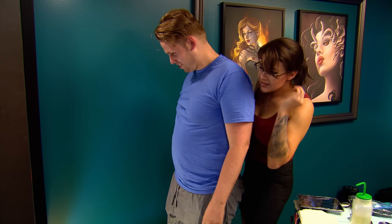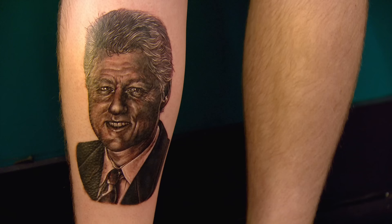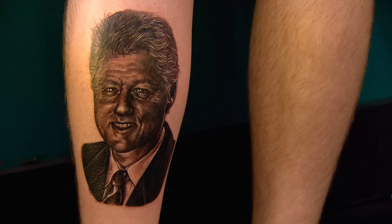Check it out. Holy — the cheeks on this guy are the same color as his black suit. This poor guy has a California raisin shaped like Bill Clinton tattooed on him for life.